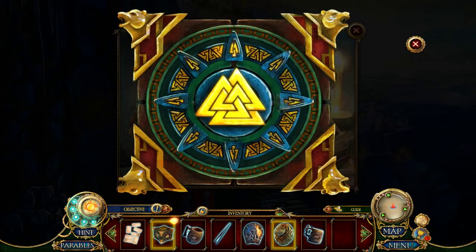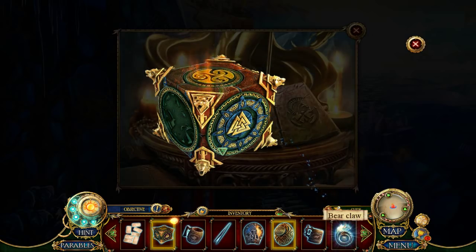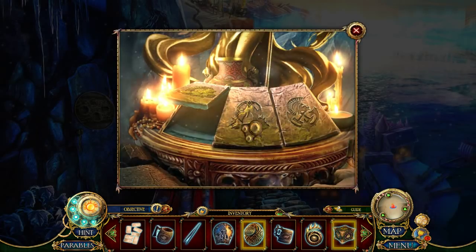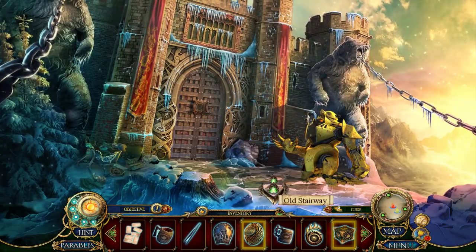We are a puzzle demon. And we have a bear claw, which means we can get into the castle. Rawr! Rawr! Rawr!